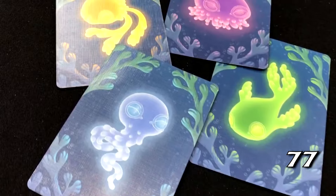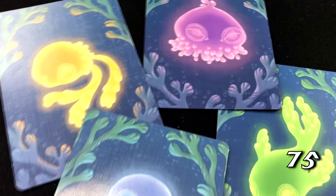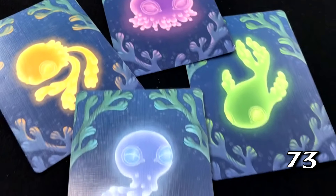Noctiluca is a game for one to four players. It's an abstract game that has dice drafting and pattern recognition. The theme of this game is really cool. Noctiluca are bioluminescent marine creatures that glow in these beautiful colors, and in the game you are divers collecting them in jars.